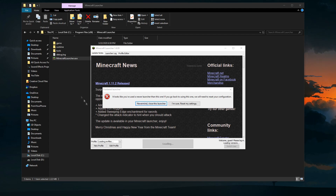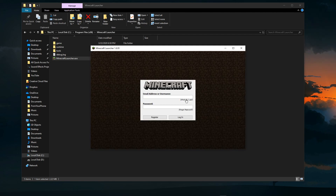Once you open the launcher you'll be greeted with a message about the old launcher in the background. It will ask you to reset your settings — this resets things like your loading stuff and profiles. Click 'I'm sure, reset my settings' and then log in.